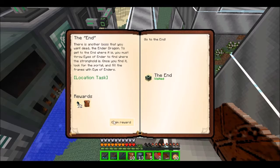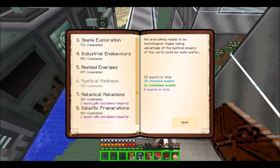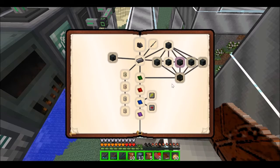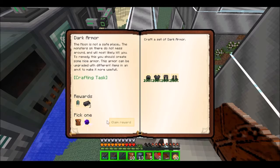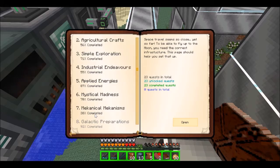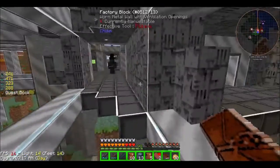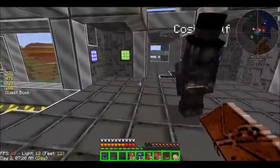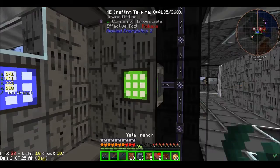I completed that one, I completed that one. By the way, I went to the End to get Ender Pearls — that's where I got all the Ender Lilies. The terminal's not working. Why is that terminal not working?